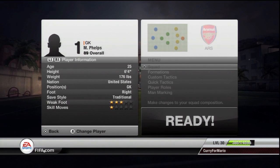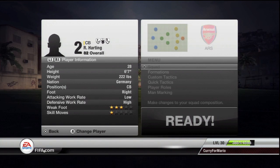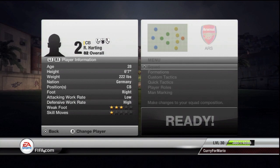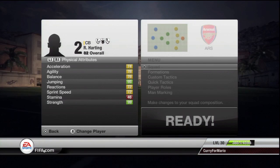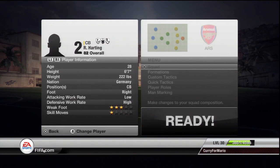The next player we have is Robert Harting. You're probably going, 'who the hell is Robert Harting?' But the 6-foot-7 German international is the champion at discus — long story short, this guy's just a monster. I gave him 99 strength, 95 jumping, 99 aggression, and 99 long shots just for fun.